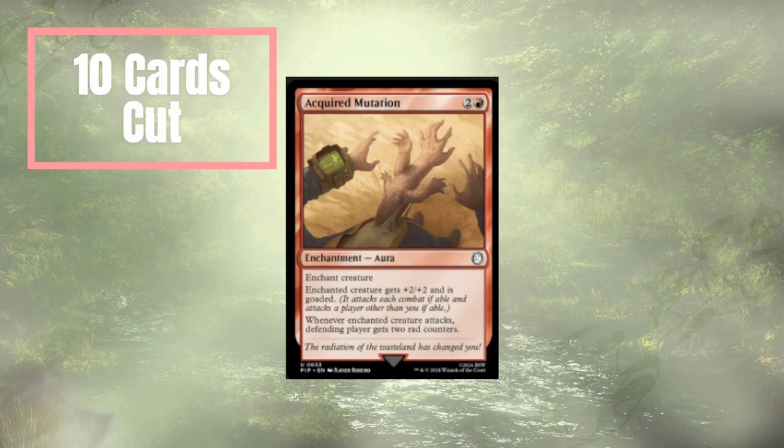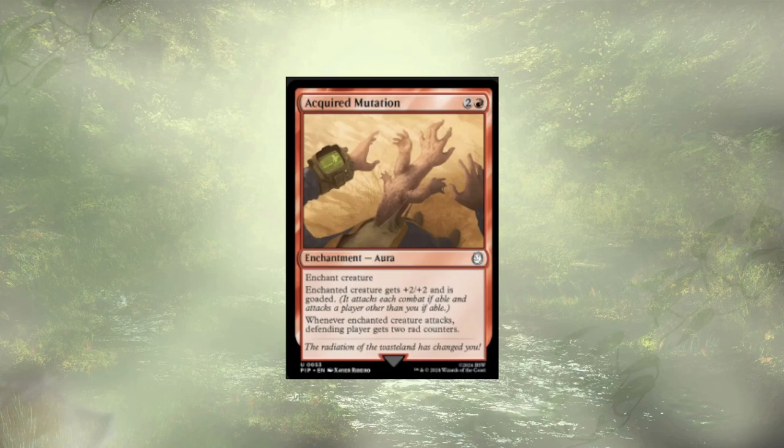Starting off, we have Acquired Mutation. This is a lovely little aura for two and a red — beefs up a creature and goads them. Whenever the enchanted creature attacks, the defending player gets two rad counters. Taking this out for a few reasons: it's our only source of real goad, and only having one source makes it unreliable. Once that creature dies, it's just gone for good. More importantly, those rad counters — we don't have a ton of rad counter support. And if you're playing in a pod of just these decks, you don't want to pass out rad counters. That Mothman is getting a little stronger from this, so we're going to take it out.